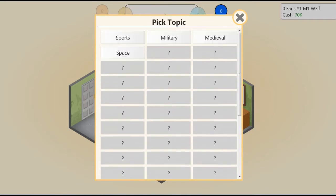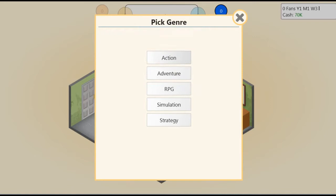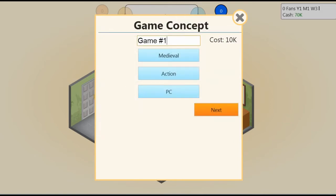So let's pick a topic. There are so many topics — this is going to be great. I think we should start off with a medieval game, and it's going to be an action game. The PC is cheaper so we'll go for that first. What should we call it? Castle Wars. That is SJH Games' first game — Castle Wars.